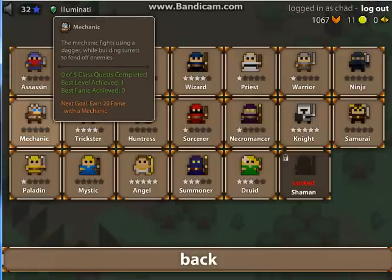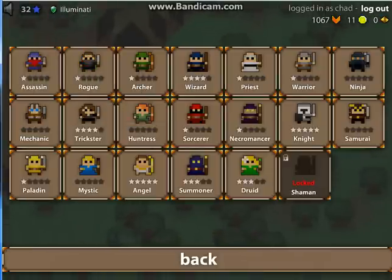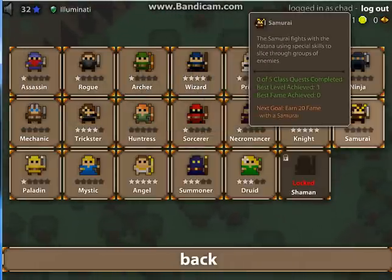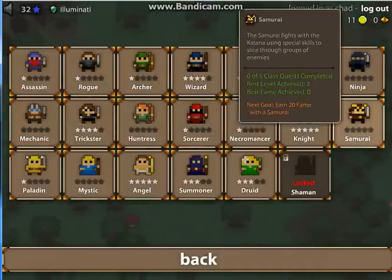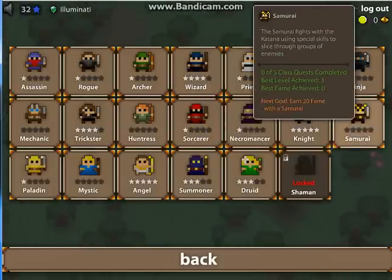There are two more classes as well. Mechanic puts down a turret, uses a dagger, and has good attack and good dex. And then there's samurai that teleports onto stuff, and it's really quite awful — just like the ninja — but he does use heavy armor.